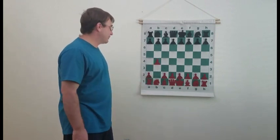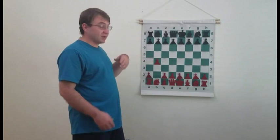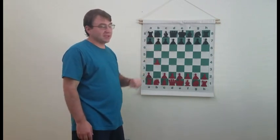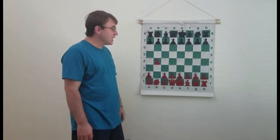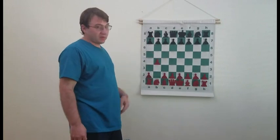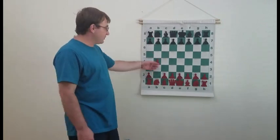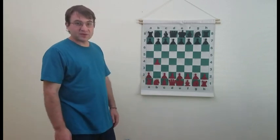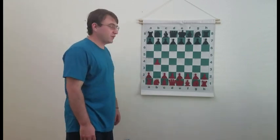The two major differences are: number one, 1.b4 is in some ways more ambitious because it tries to control the center without allowing Black to defend the e5 square with the move Nc6. It's also more dangerous because you're creating more weak squares in White's camp. And 1.b4 is actually a more offbeat move than 1.b3, which is considered somewhat safer according to the theory.